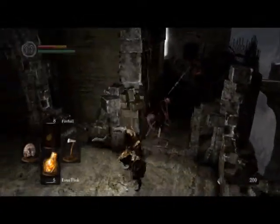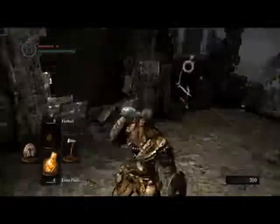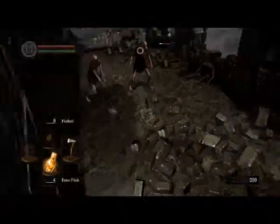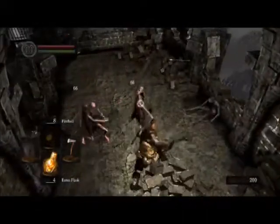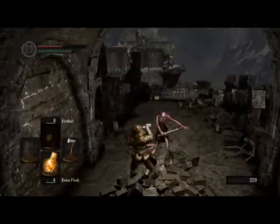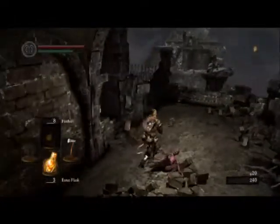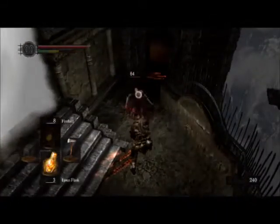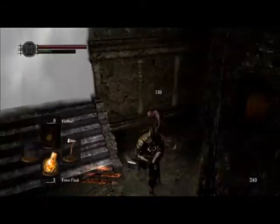Oh my god, getting hit randomly. Really rusty. Oh my god, got hit stupidly. Just mashing R1, trying to get the hit — I'm pretty sure I can kill the Asylum Demon without getting hit. Nice roll chop right there.